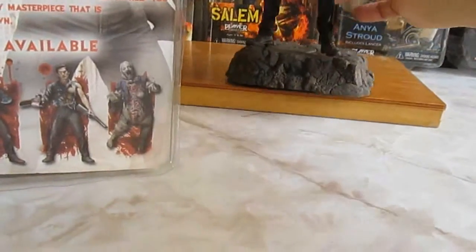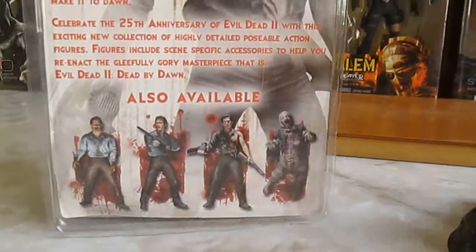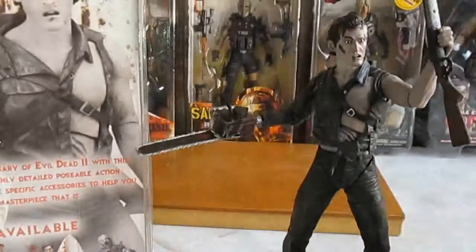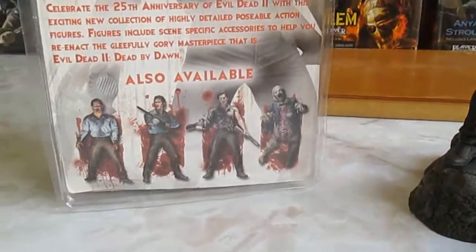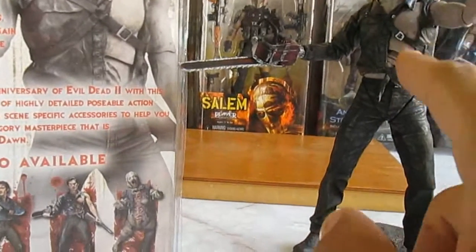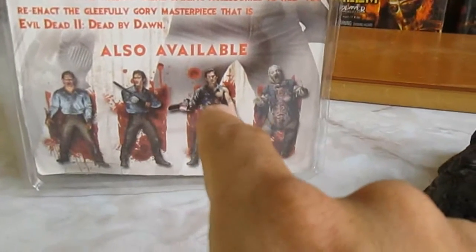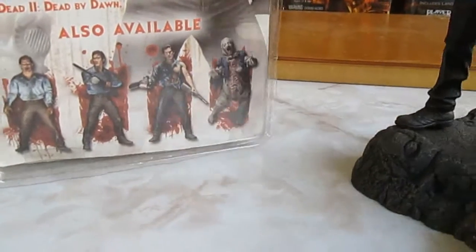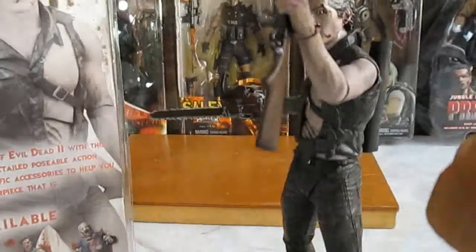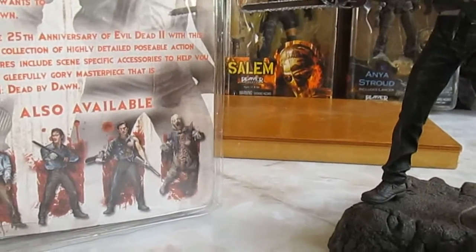¿En qué difiere la exclusiva de la regular? Es la misma figura, como podrán notar por ahí. ¿En qué varía? Bueno, en que su playera es más oscura — aquí es azul —, trae el mechón blanco, y trae la base que ven aquí.